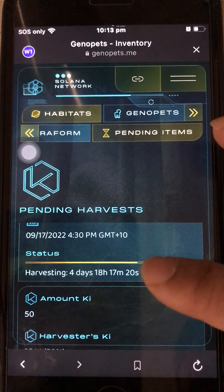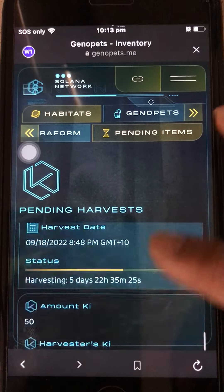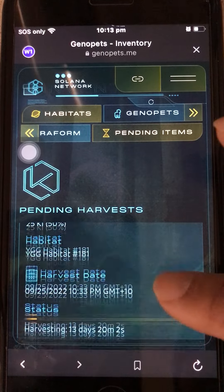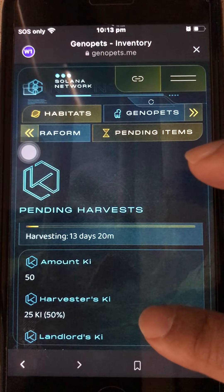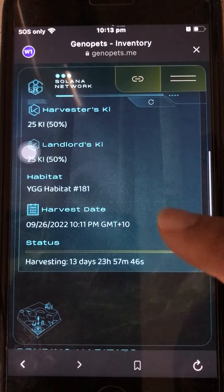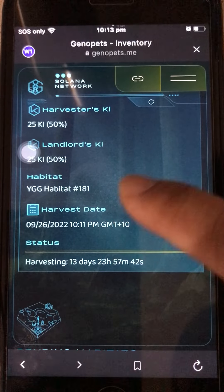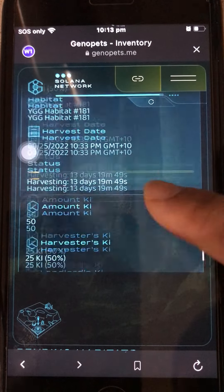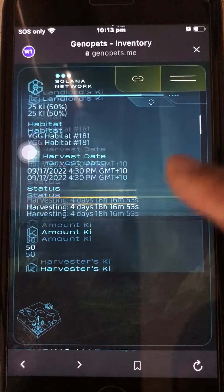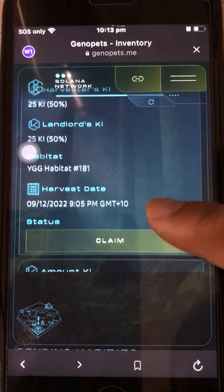Today is September 12, so plus 14 days I should see a September 26 entry around 10–12 p.m. Scroll to the bottom to find it — September 26, there it is. That's the harvest I just did.